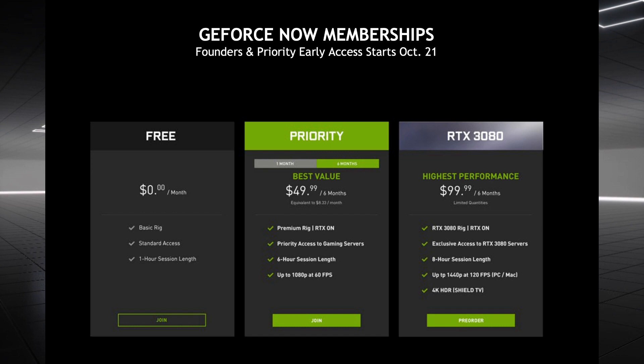So very quickly, just before I show you that — RTX 3080 is the new tier announced today. Founders and priority members will be able to place their pre-orders from today, October 21st, for one week, and then after that one week it will be available to everybody to pre-order. If you are a founder or priority member, you'll be able to get a 10% discount on the RTX 3080 tier, and if you are a founder specifically, you don't lose that founders-for-life benefit.